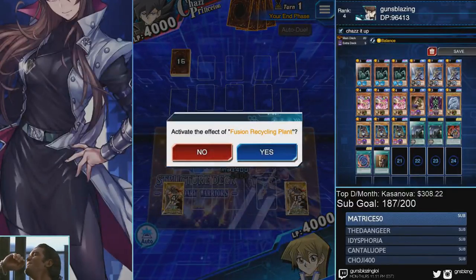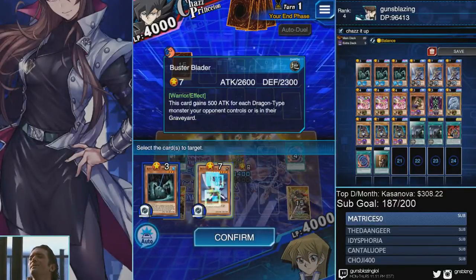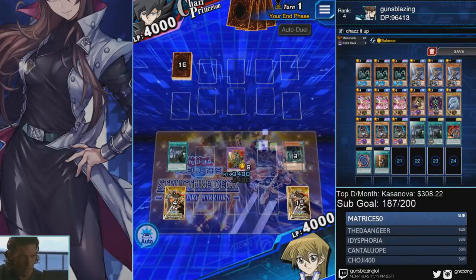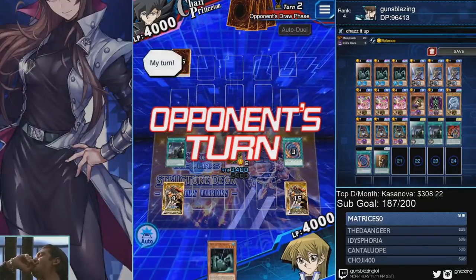Hopefully you don't draw into one of your combo pieces, namely Secret Passage or Union Attack. But yeah, that's a risk you take when you're running Balance, and that's why I prefer Dual Standby or Restart.